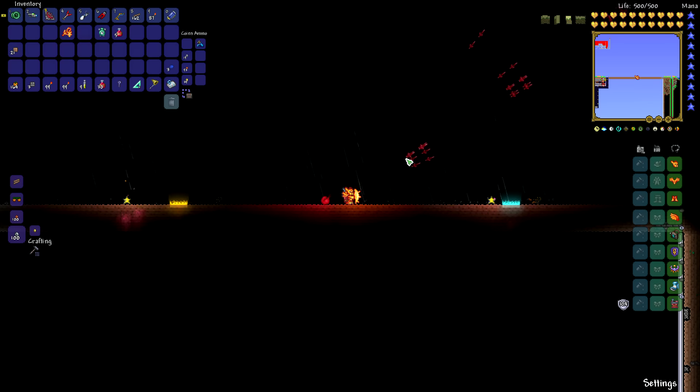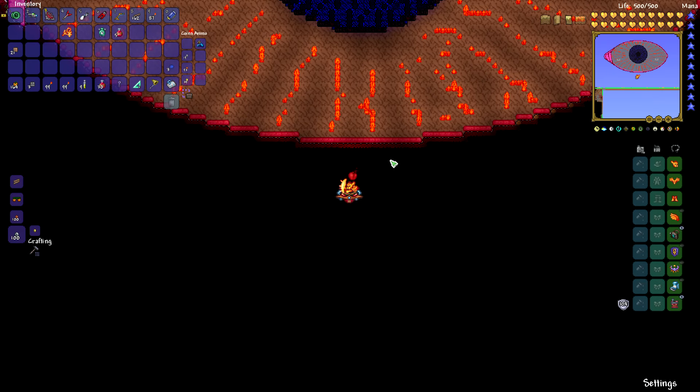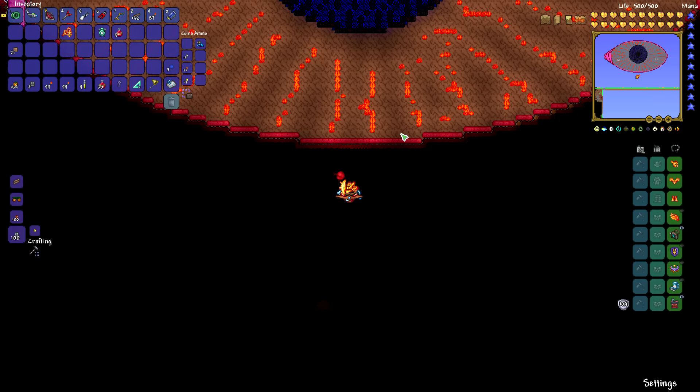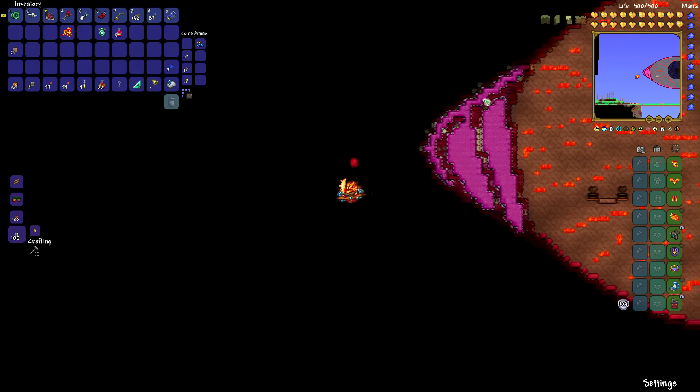Now we're going to head up and take a look at the arena that we made just for this fight. I'll draw your attention to the mini-map in the top right corner so you can get the big picture. It wasn't something that came to me right away — it was like an evolution of ideas. First I wanted an oval arena, then that idea shifted, and then I realized we were fighting eyes and we were so close to an eye shape. So I did a little bit of tweaking, turned it into a giant eye, and then finished it off with the functional elements that should allow us a fairly straightforward victory — not necessarily a fast one, but not a particularly complicated one.